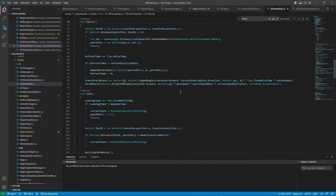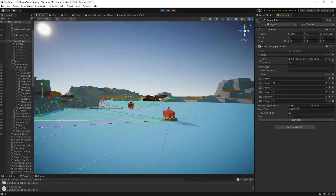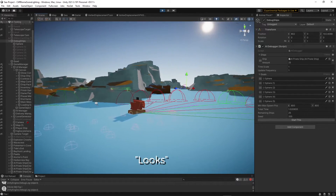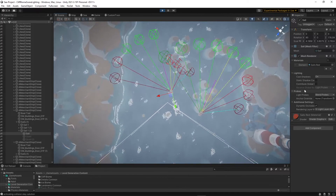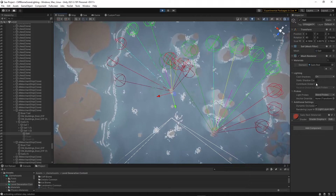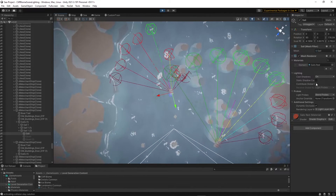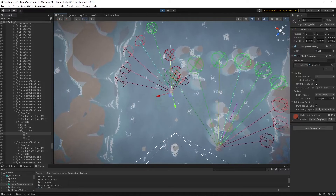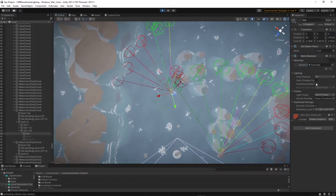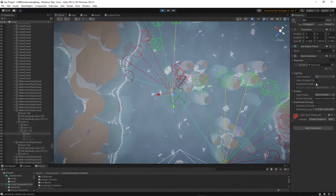Essentially, the AI doesn't know how to reach its destination — it simply knows its general direction. To get there, it looks at the world, avoids obstacles, always picking the direction that seems to lead to its goal. To make the AI see, I created a radar-like system, which is based on sphere casts. It updates over time, in order to spread the cost of all the ships over multiple frames or even seconds.